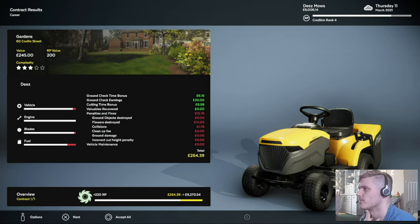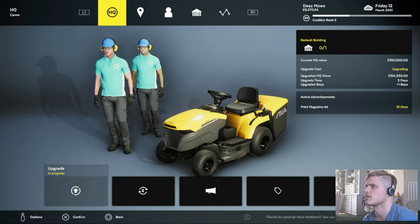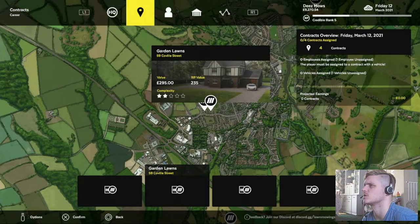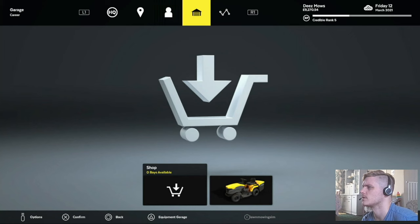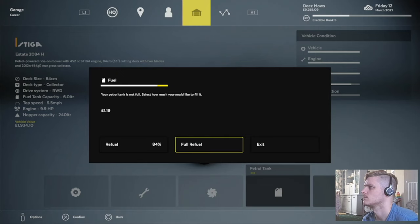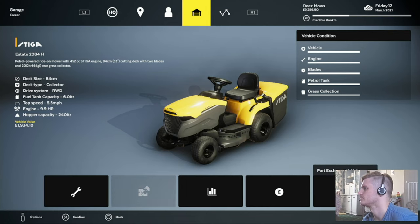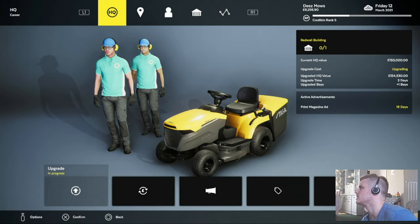Horrible amount of fines. Collisions £1.76. Flowers destroyed £12. Could have been worse. Was due £245 — I made £264, so nearly an extra £20. I've levelled up as well — nice. Ad campaign came in. I'm up to incredible rank five. Three days now until the second bay comes in and I can start sending Albert to do some actual work. I'll do that one myself. Full refuel, empty my grass. That was two very enjoyable lawns — I get really annoyed with the flowers though.